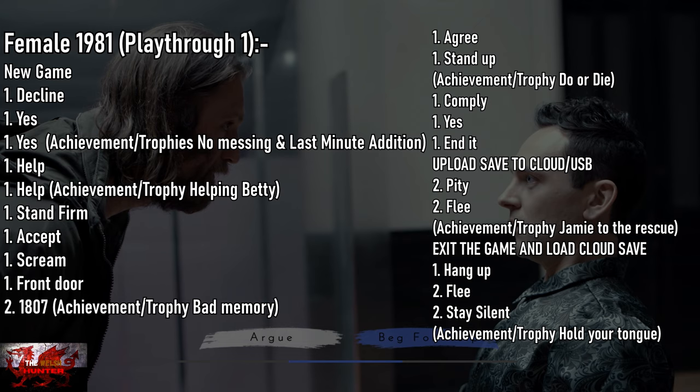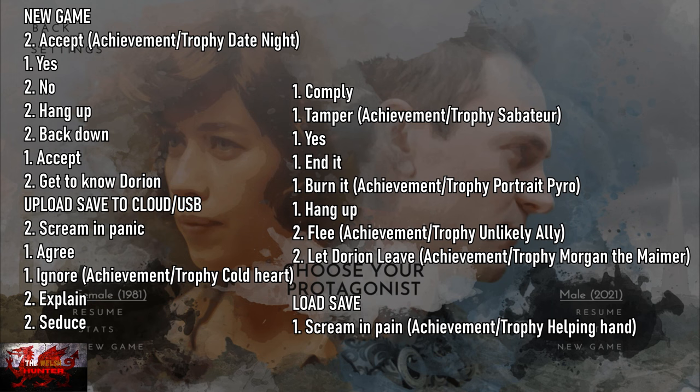It's not as many achievements as in the Isletide Hotel, but there's a lot going on. As you can see, we're going to start off with female 1981 for the first playthrough — you'll go from the left down and then the right down. If you can't manage to upload anything to the cloud, just finish the first playthrough and then do another partial playthrough pressing the right trigger to skip scenes, so you can get through it a lot quicker.